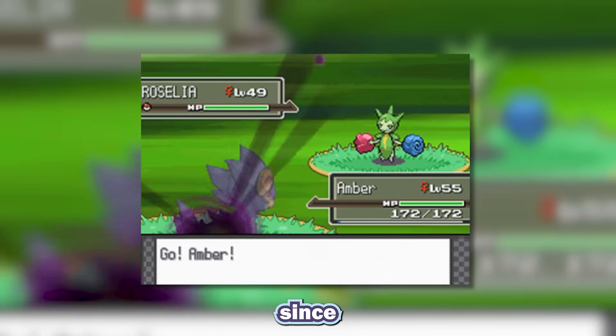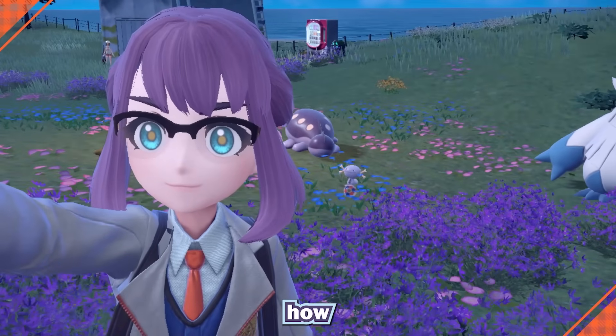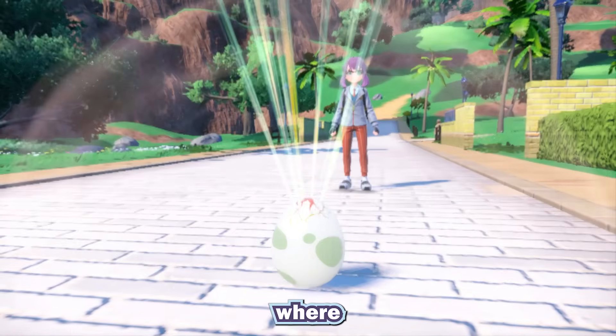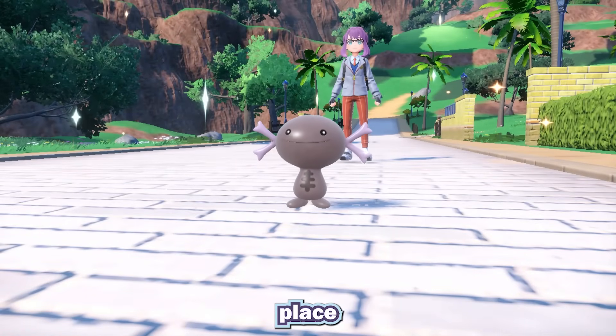One method that has existed since Diamond and Pearl has gotten quite the upgrade. So let's talk about it and how you can use this to get yourself a shiny early on. The Masuda method is a shiny hunting method where you breed two compatible Pokemon, but each parent is from a different place on Earth.